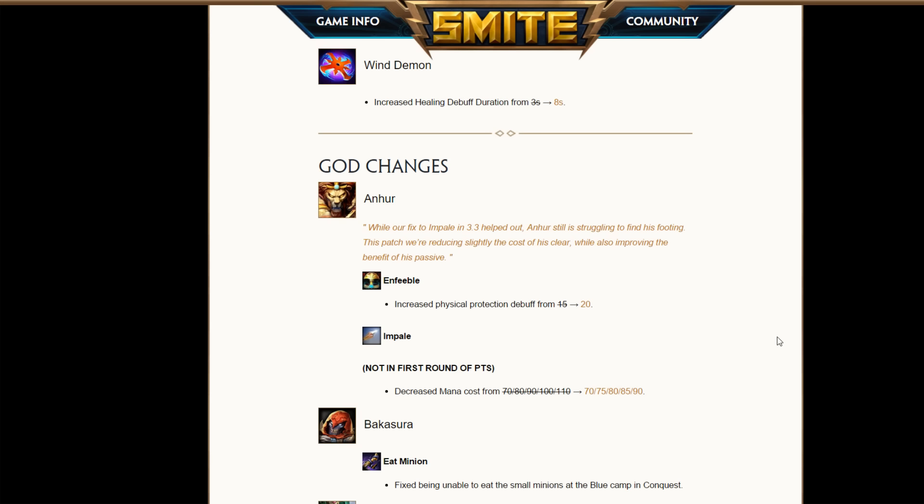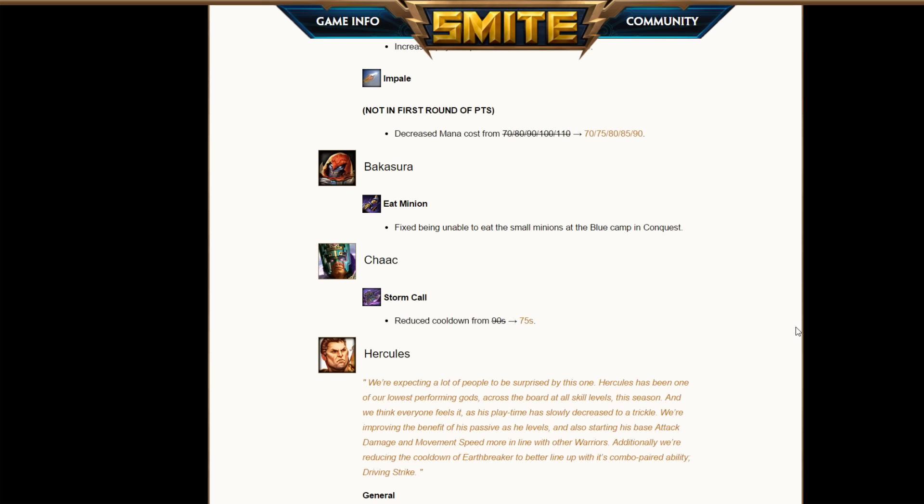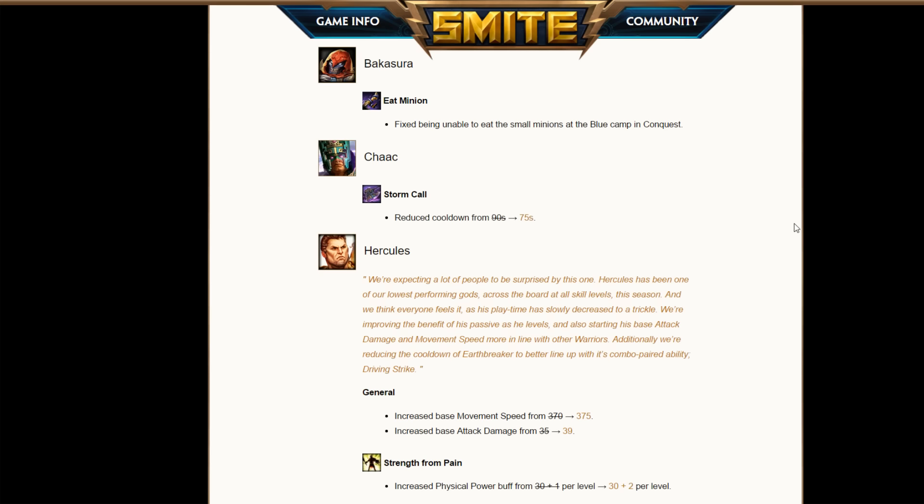A little buff for Anhur: increased physical protection debuff from 15 to 20 on Enfeeble — gives him a little more scariness — and some mana cost decrease, which is fair. Bakasura just got a minor fix because one of the jungle camps couldn't be eaten. Zhong Kui — Zhong Kui is not as weak as many people think, especially Reddit. Game hunter played Zhong Kui against Raven as a counter in a very important game because he actually thought he would counter him. And now he gets a buff: Storm Call cooldown is reduced to 75 seconds with no CDR, and as you build full CDR on Zhong Kui, that's going to give you a lot of storm calls, silences, knockups — a lot of team control.